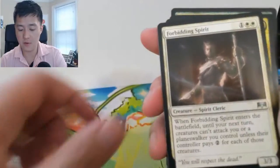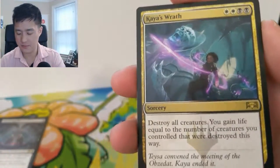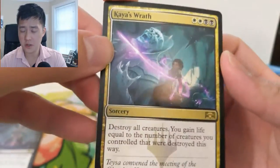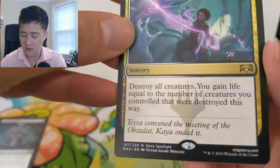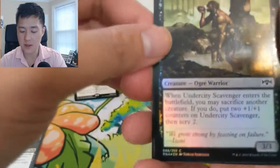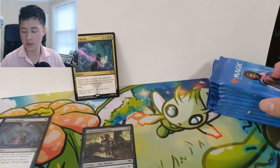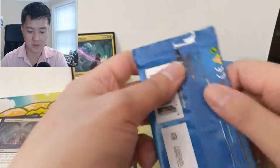Alright, we got Sun Shaman, Forbidding Spirit, and then — oh — Kaya's Wrath! This is a very good card. As far as board wipes go, especially for control decks where you might be low on life with mono red or mono blue, this not only clears the board for you but it'll regain a little bit of life. And then we have an Undercity Scavenger for a foil common — the art is pretty cool as well.